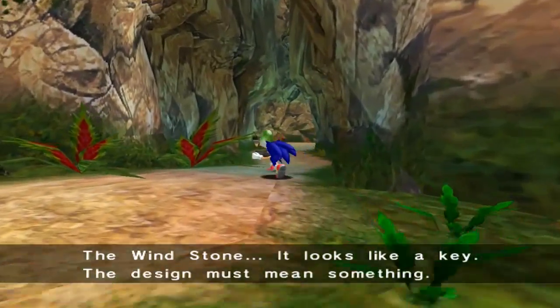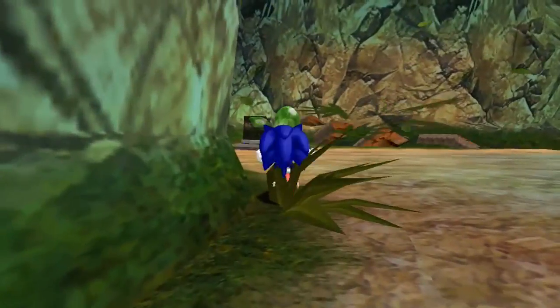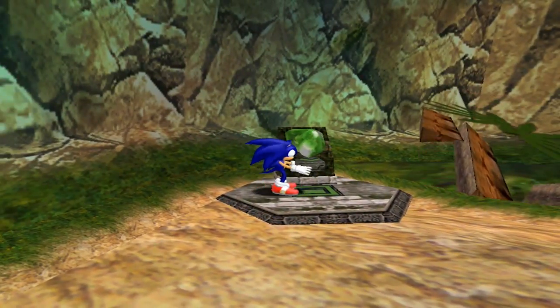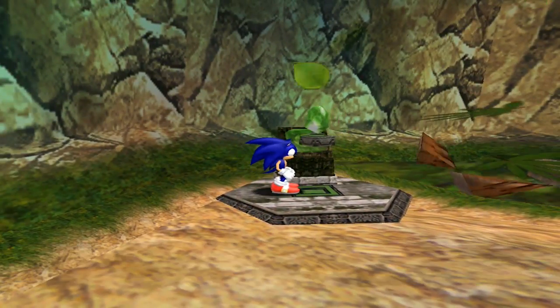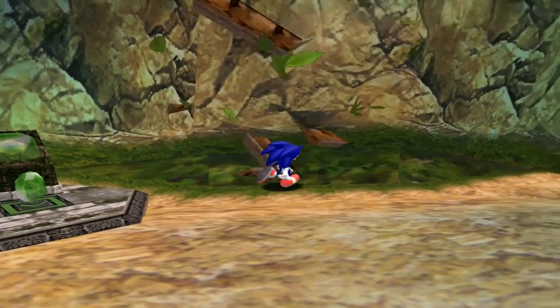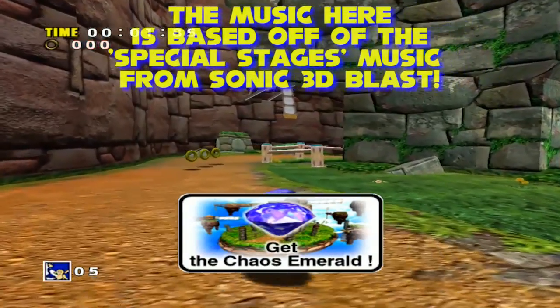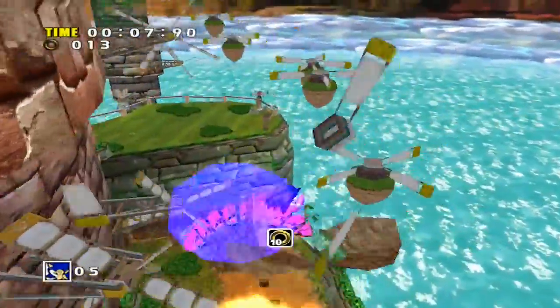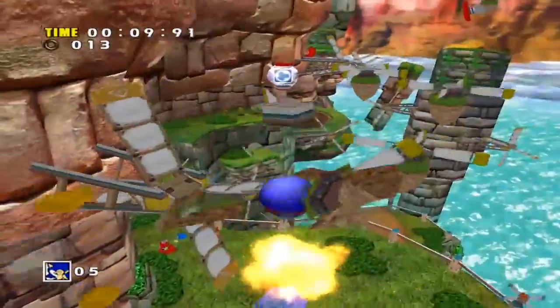Let's grab the Windstone and put it into the wind panel. The key is floating. It'll click in anyway — the wind pushes up, and that takes us to our next level. Windy Valley! Get the Chaos Emerald, we're no longer after Tails. Generally, Sonic's story is to find and get the thing at the end of a level, which is nice and easy.